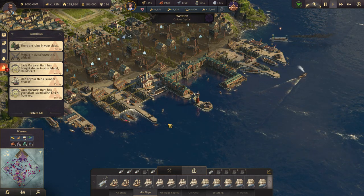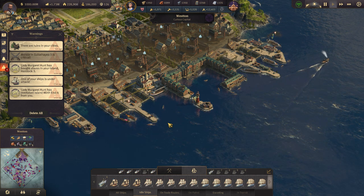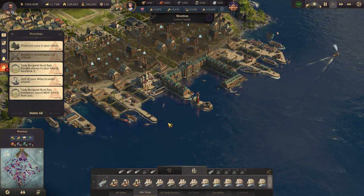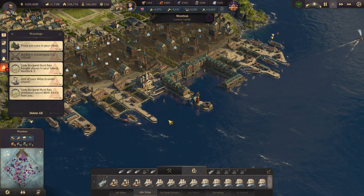Ladies and gentlemen, welcome back to Anno 1800. I am Nirmata, today's time to the man. We're gonna take a look at the Docklands DLC — the first DLC of this third season pass for Anno 1800.